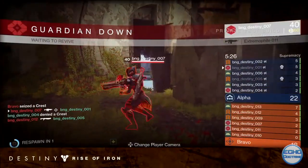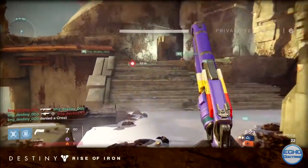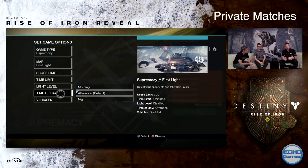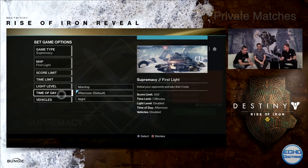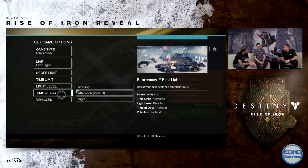The new Supremacy mode will also be featured in the updated Iron Banner when it returns. Also, the long-demanded feature of private matches is finally coming to Destiny. Players will be able to have lobbies from one player all the way up to 12 and start any game of their choice, with the option to pick the map, game type, light level, vehicles, and even the time of day.